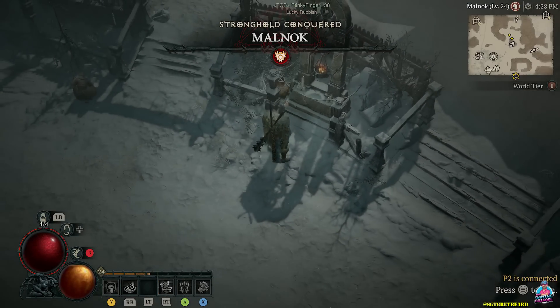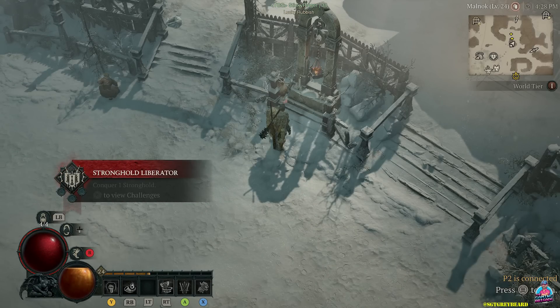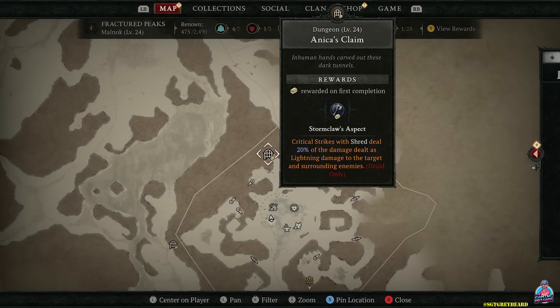Once it becomes a camp, you'll have access to a new dungeon in that area. Every stronghold is going to have one of these, so you definitely want to make them a priority as you continue through your gameplay. The dungeon I'm referring to is Anika's Claim, which a lot of people hit up during the open beta.